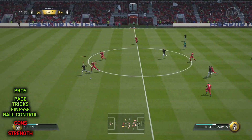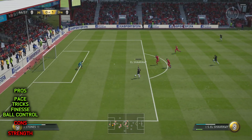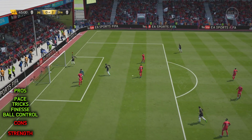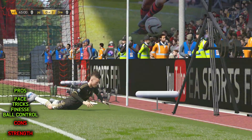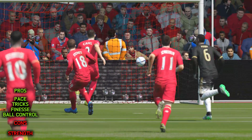First off, his pace — it's brilliant. His acceleration and sprint speed are both 87, so he's just as rapid off the mark as he is at full pace. He's one of these amazing little tricksters with loads of tricks up his sleeve. He can do the four-star skill moves, his ball control is amazing, and he dribbles like a pro.